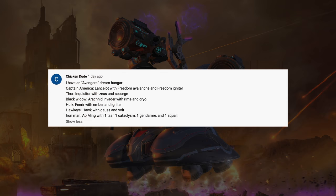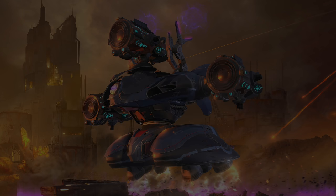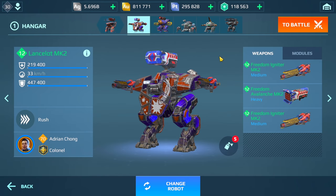Chicken Dude is calling this the Avengers Dream Hangers. We have Captain America, Thor, Black Widow, Hawkeye, Iron Man — in terms of robots: a Lancelot, Inquisitor, Arachnid, Invader, and also the Fenrier Hawk and the Ao Ming.